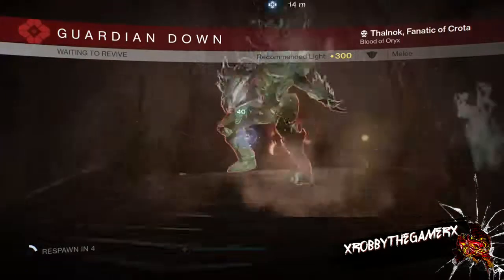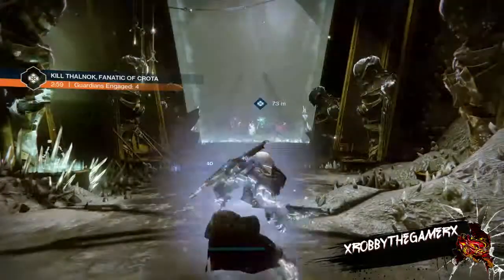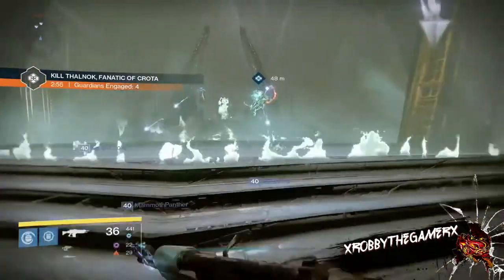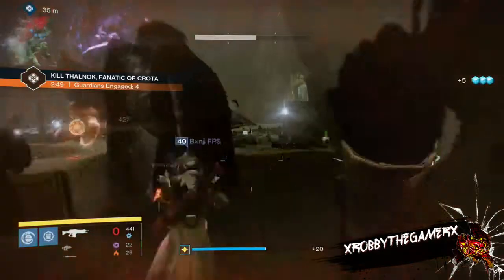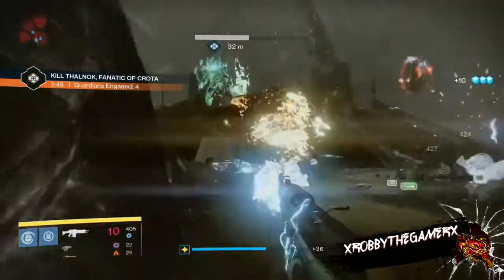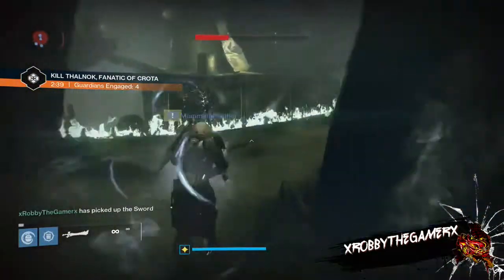That was the first run — got four good wackings on him. I'm dead so I'm going to go back and respawn, get back in the game, grab a little vegemite sandwich. I'll work all my ads on the right-hand side — usually like to take out that witch too, just to be extra safe. But sometimes you'll be a little pressed for time. Take out the sword bearer, grab the sword.